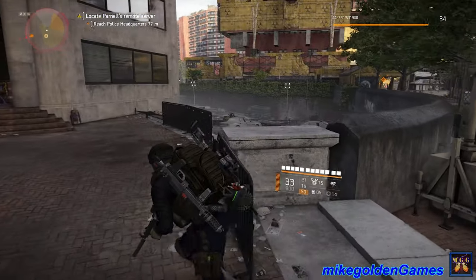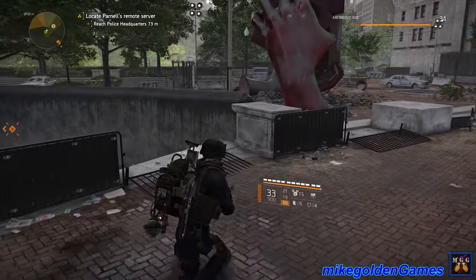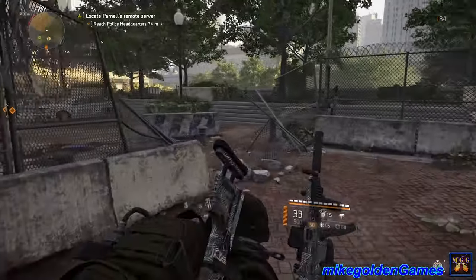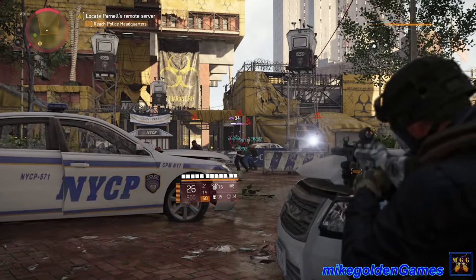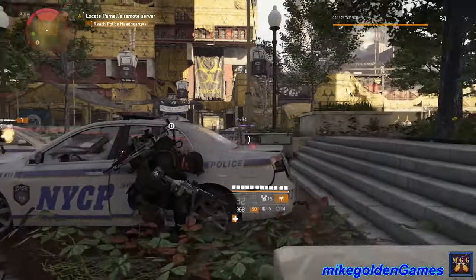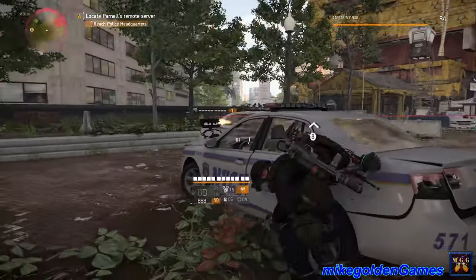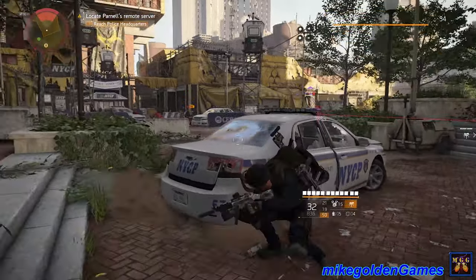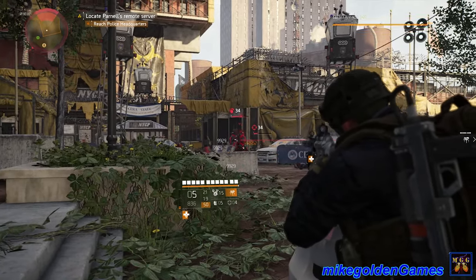We're going to need to reconnect the power to track down Purnell's server. Let's move up. Hopefully you just need to reset a breaker box or generator. You're also going to have to hook Isaac up to this. All right, so reach the police headquarters — copy that. Let's move up and see how this MP5 does. Let's put up my turret. It reloads really quick though. Take out their shield — that is a freaking awesome shield. Someone's trying to flank me, moving around this way. Trying to throw a grenade at me. You're dead though.